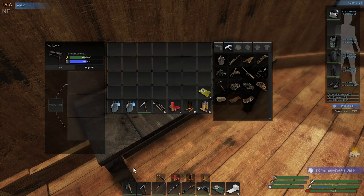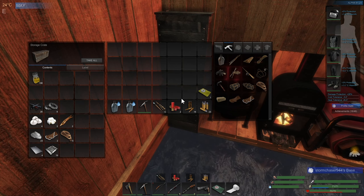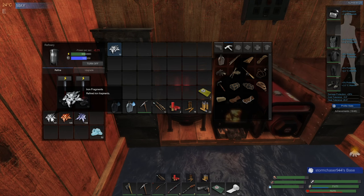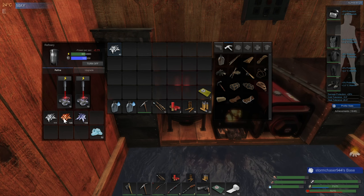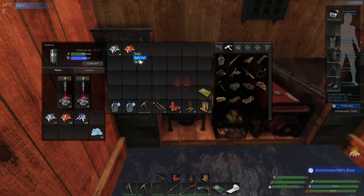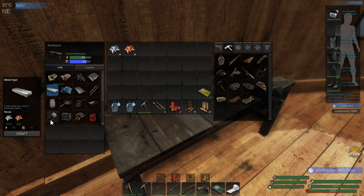I think I want to work toward doing the next upgrade on the recurve, which means I'm going to need some more pearls. If I'm not mistaken, I think I need eight of them, and I need another rope. I need to make four more metal ingots, so let's just make those right now since I've got decent power.